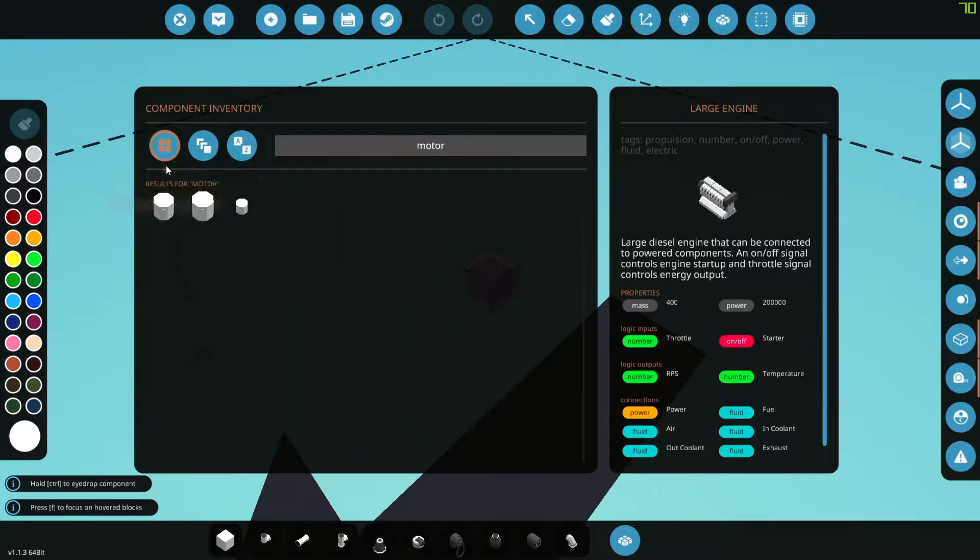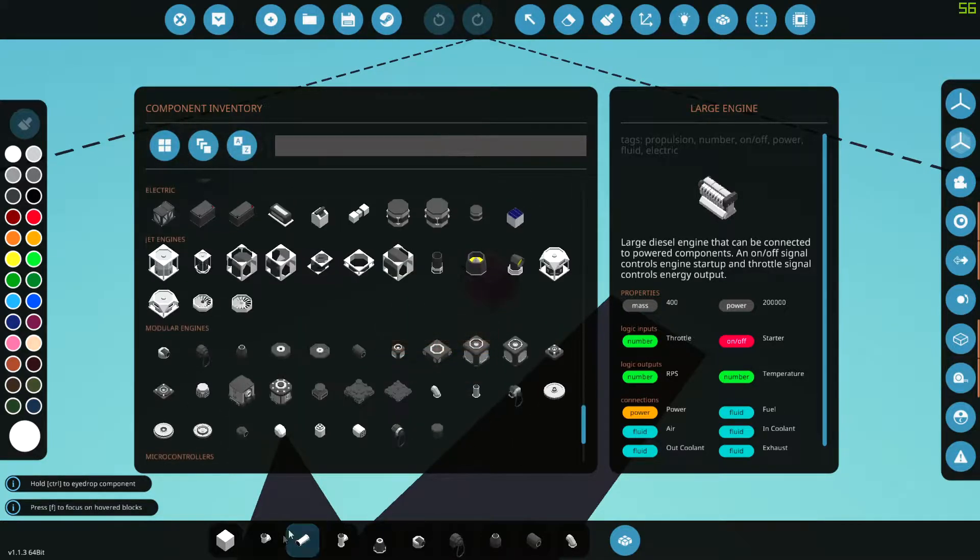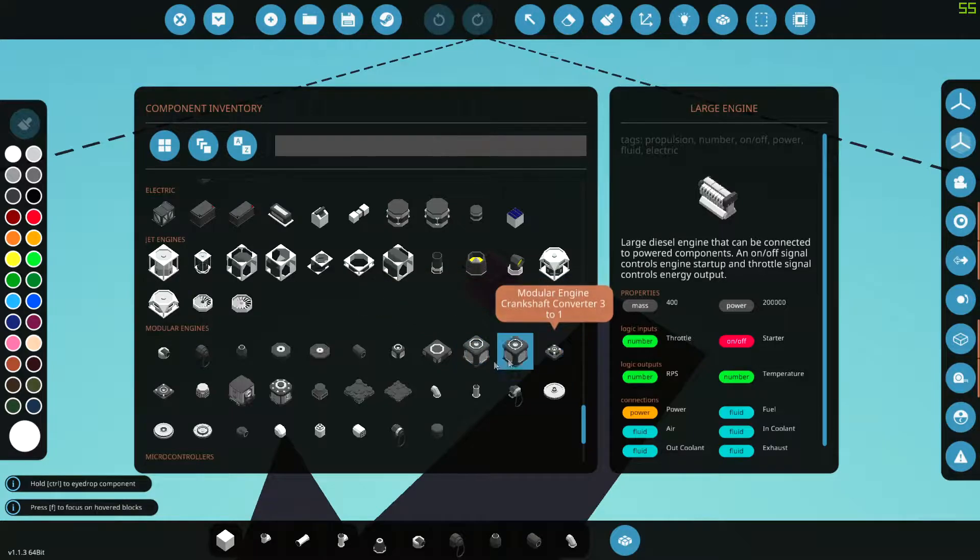They also have three sizes of electric motors. Recently they came out with this modular engine update with basically three different sizes of built-in components that you can use to build your engine however you want. You start with a crankshaft — different sizes of crankshafts — and you put cylinders on top of them. Then you need to give them airflow, fuel flow, cooling, electric, and then you need to control it somehow. There's not a lot of information out there yet.